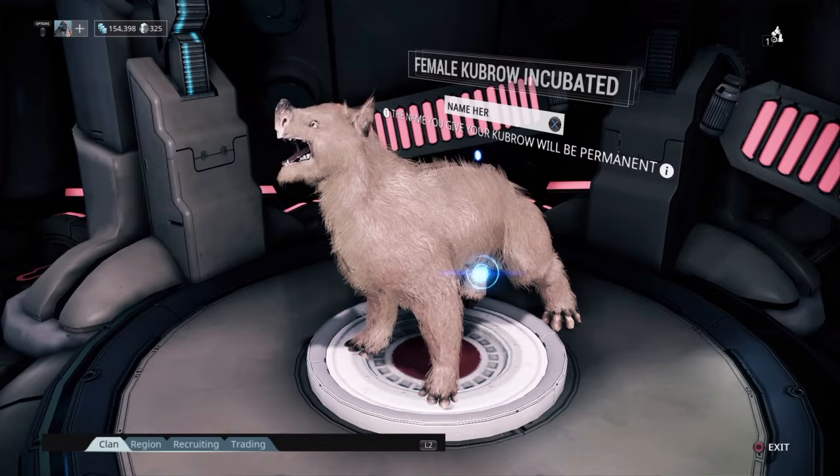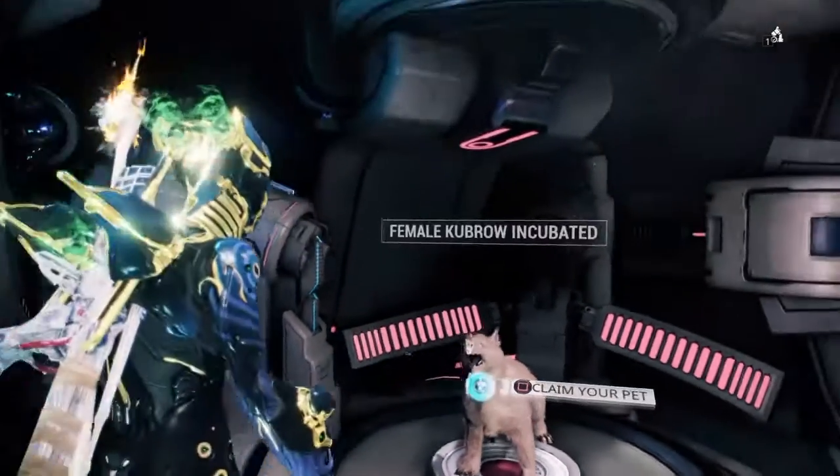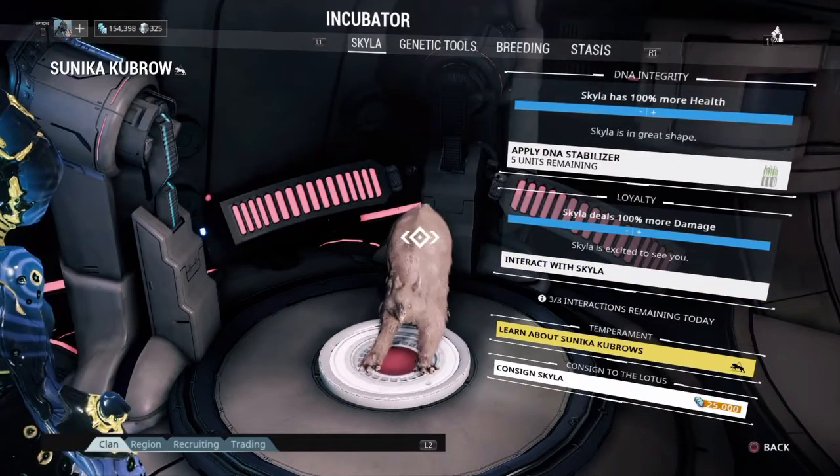What shall we name her? What's a good name for a girl Kubrow? Skylar! Let's go Skylar. You have named Skylar. Suneika Kubrow - nice, nice.